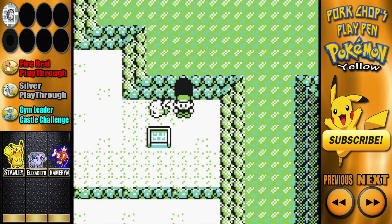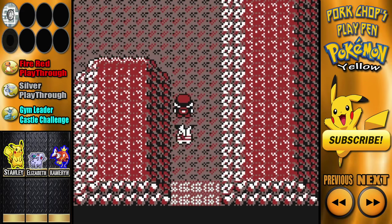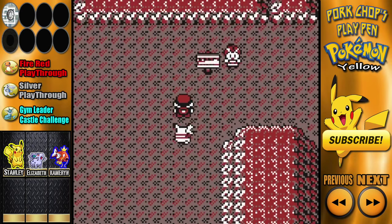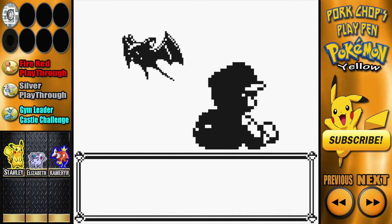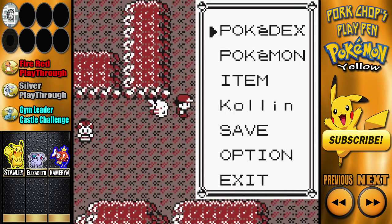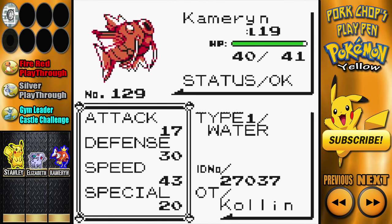What's going on my little piglets, it's your BFF Pork Shop here, coming at you with Pork Shop's Playpen of Pokemon Yellow Part 4. Today we will be exploring Mount Moon, which I've already progressed through until the very end and gotten all the items — and as you can see I leveled up Magikarp like a boss off camera.